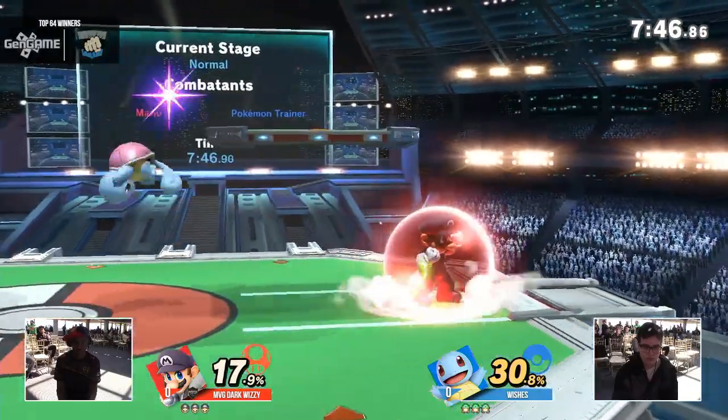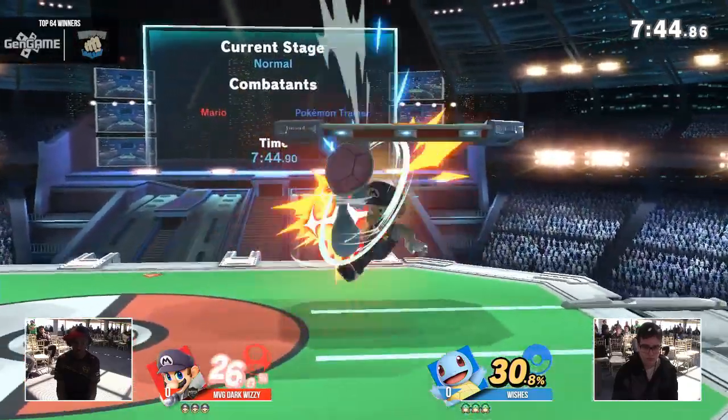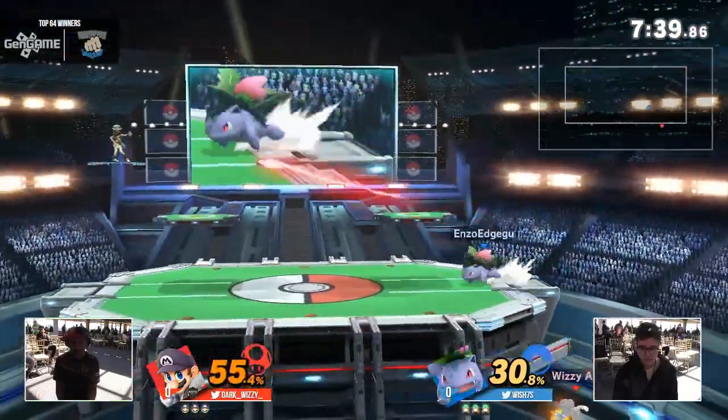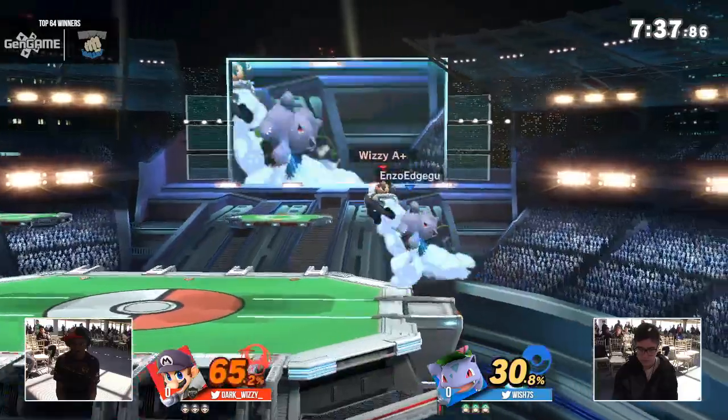Doesn't have to worry about if you want to try and box him out, because he can do it just as well. Squirtle almost feels like playing the Ditto matchup. But there's the Ivysaur that we were waiting for.